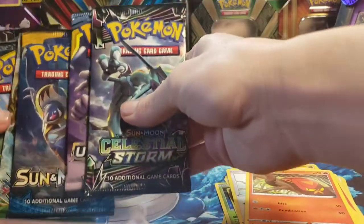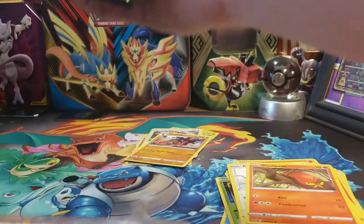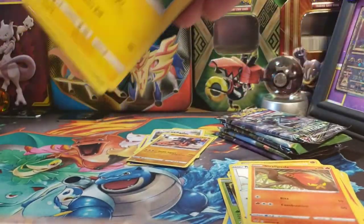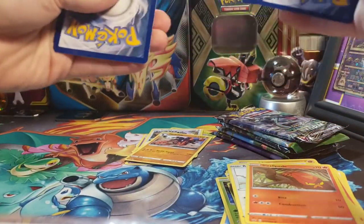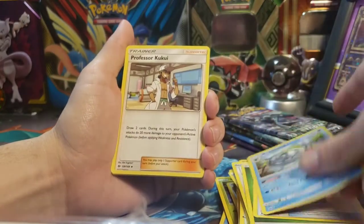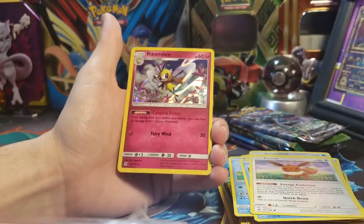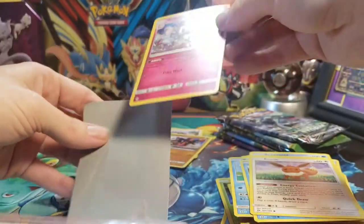Now let's get into all the packs from the Blastoise GX box. We'll do Unbroken Bonds last — starting with Sun and Moon. Lunala on the front, one of Tony's favorite Pokemon because he likes bats, because he likes Batman. We got a Leaf Energy, Nest Ball, Araquanid, Professor Kukui, Chinchou, Hariyama, Poliwrath, Dewpider, Eevee, Reverse Diglett, and on the end a foil Ribombee. Cool, I don't have a Ribombee yet!